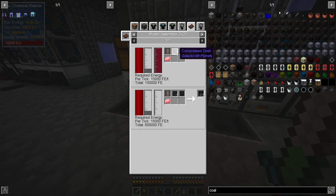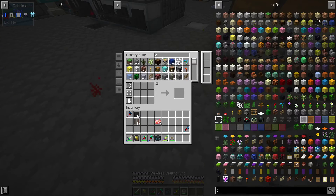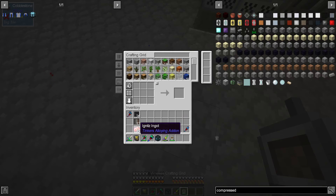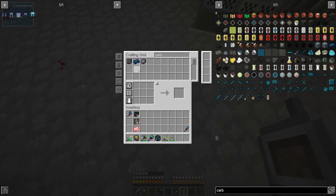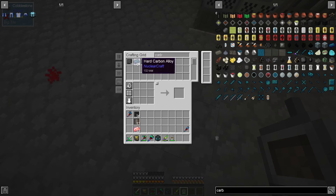If we look in here, we'd need 26 compressed dash and then 13 of each of these. We're going to use a refined boosting mixture. Let me make sure I have compressed dash — about 26 of those, got 13 of these, 13 of those. To make compressed carbon the best way is to use boosting mixture, so we get one compressed carbon per plate — we need 13 of them.